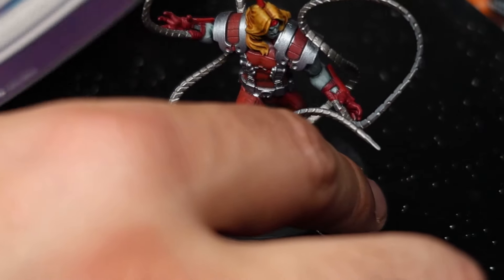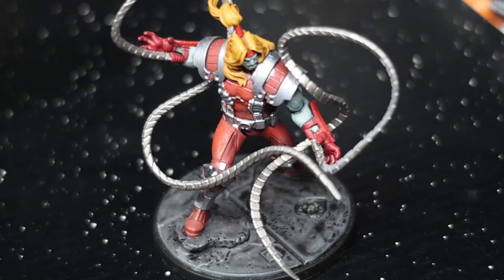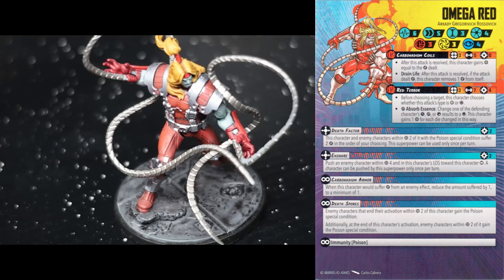No real notes on the Omega Red model. For his card, he's got six stamina on both sides, he's a short mover, he's size three, four threat, and he is three, three, four for his defensive stats. Nothing too bad. He's on a medium base so the short move isn't as bad as it could be, but he is still a little on the slower side of things to get around the table.